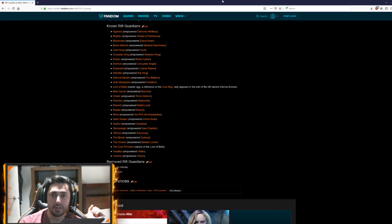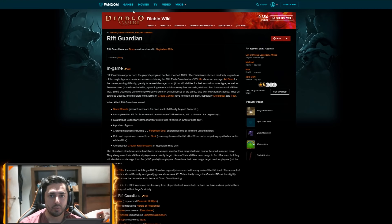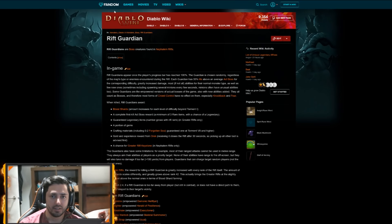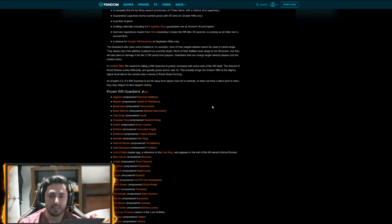I'm gonna go to this website — Diablo wiki by Fandom, at Diablo.Fandom.com. Fandom is the same company that owns Curse, and also the Diablo fans website. The information on this website is more or less accurate — not 100%, but reliable, about as reliable as the D3 Planner can be. Not every piece of information on D3 Planner is correct either, but it's a very good source to get an idea of how the bosses work. These are the Rift Guardians.